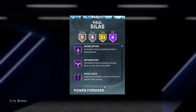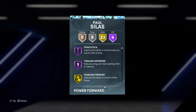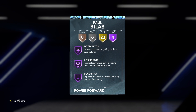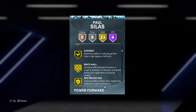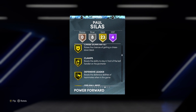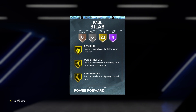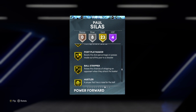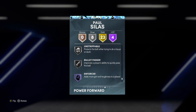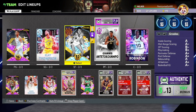Talking about his badges, he's got four Hall of Fame, 23 gold, and eight silvers. The four Hall of Famers are Interceptor, Intimidator, Pogo Stick, and Tenacious Defender — three of those are honestly really really good Hall of Fame badges, especially that Hall of Fame Interceptor. For gold badges he has Slithery Finisher, Acrobat, Brick Wall, Rim Protector, Pick Dodger, Chase Down, Clamps, Off-Ball Pest, Rebound Chaser, Giant Slayer, Silly Finisher, Quick First Step, Ball Stripper, Hustler, and silvers include Break Starter, Pick Pocket, Box, Bailout, On-Ball, and Silver Bullet Passer.